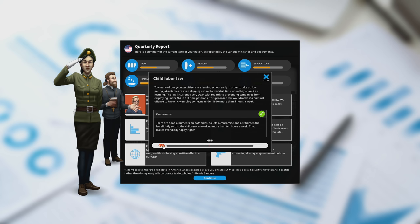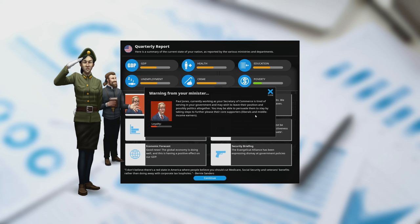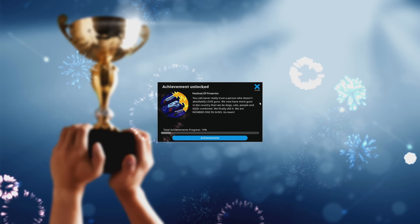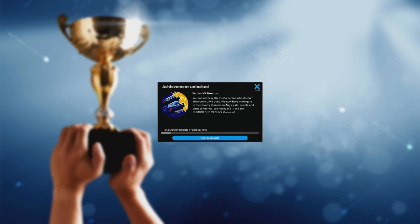We're going to go ahead and compromise — it probably just impacts GDP by 1%. Every issue we encounter has complexities to it. I've raised health slightly, GDP is a little bit better, unemployment is roughly unchanged, education is hard to raise short-term, and crime is reduced. And one more event: Festival of Firearms. We now have more guns in the country than we do dogs, cats, people, and birds combined.